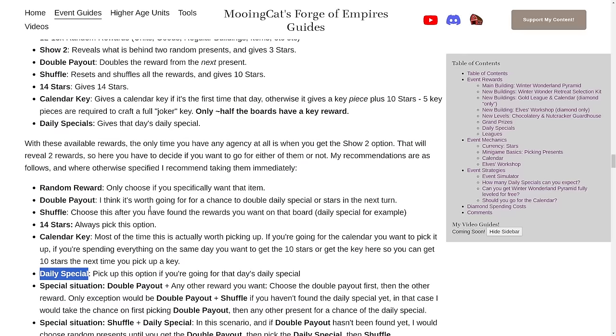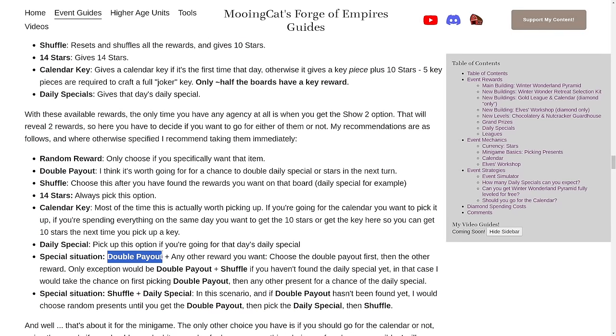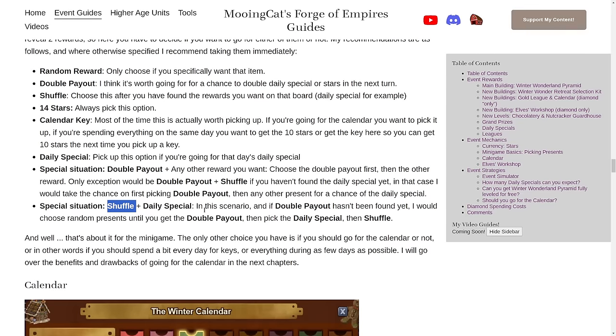In most cases, you should only spend stars when the daily special is available. If there's a double payout visible and another reward you want, choose the double payout first, then the other reward. If you get both a shuffle and a daily special or key, pick the daily special first. And if you haven't picked up the double payout yet, try to open presents until you find it before going for the daily special — since there's no chance of hitting the shuffle in that scenario, it's definitely worth going around to get the double payout.